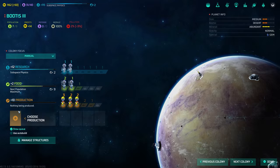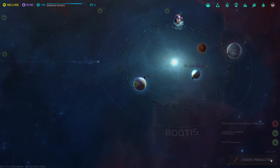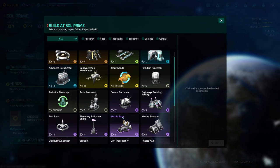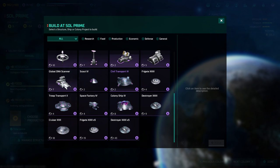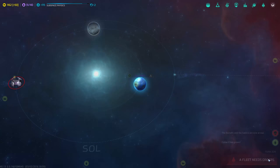Starbase — nine turns. I thought the starbase required more production than this. We can just spam starbases pretty much everywhere, and we should, because that's also defense. They are pretty good defensively actually. Which planet is this? Sol Prime. This one already has a starbase, I think — yes, it does. So let's build a missile base, why not? It will only take two turns.